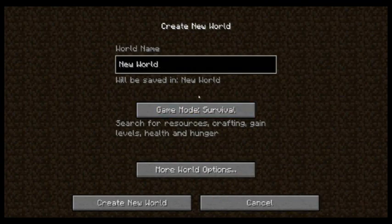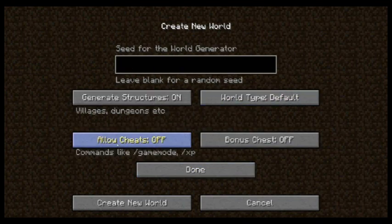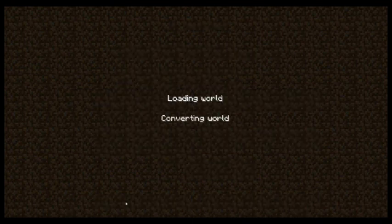We're just going to create a world and we're going to call it 'Let's Play.' Easy and to the point. We're going to pick survival and we're going to have these options — no cheating, straight up legit, no crap, just go.